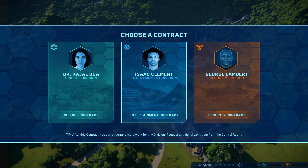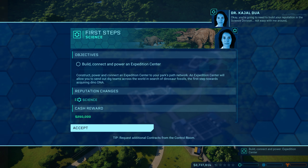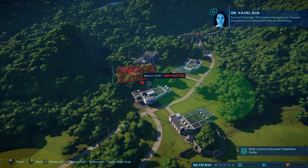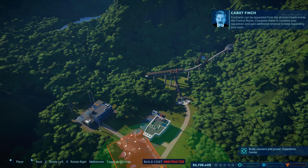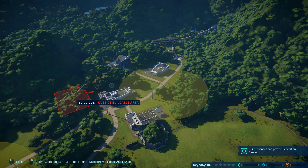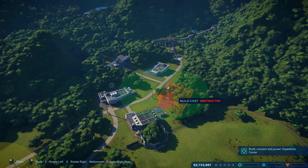I took the science division last time. 'I'm Dr. Dua, I run the science division of our operation. You're going to need to build your reputation in the science division — not easy with me around, but you'll manage. That means managing our dinosaur population and seeing that they are flourishing.' Contracts can be requested from the division heads. Complete these to increase your reputation and gain additional revenue. You can basically only build what they want you to build, which is kind of annoying.